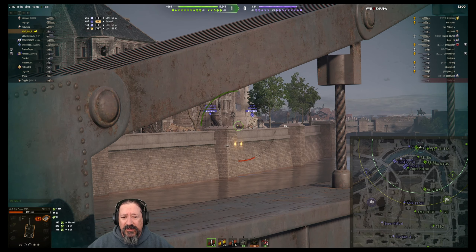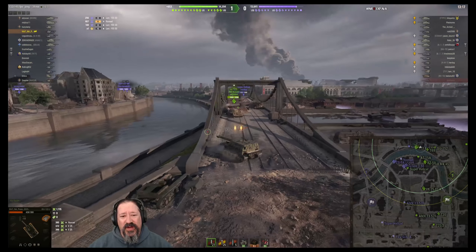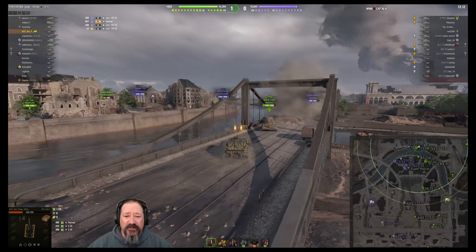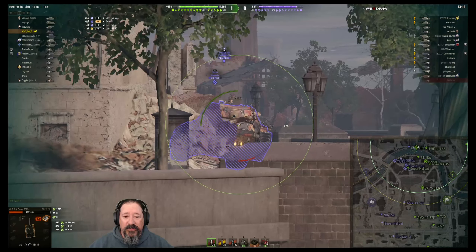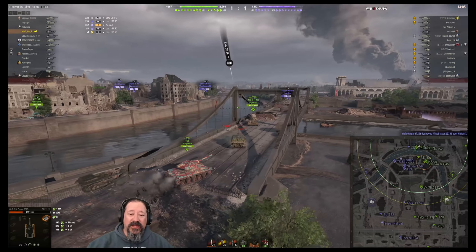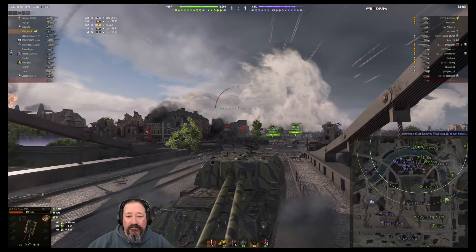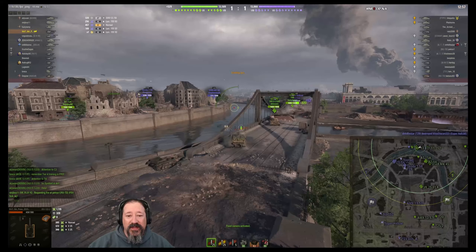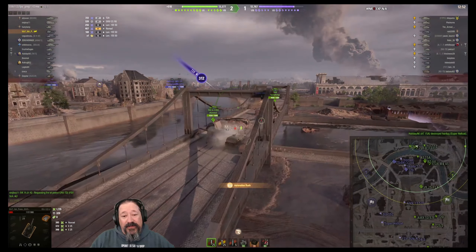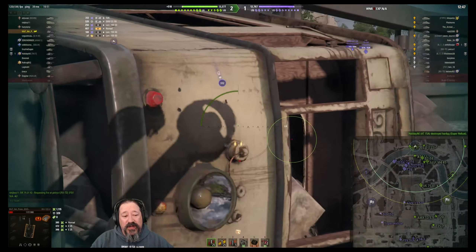We were able to put two shots into the E25 for 372 and 348 — hitting that cockroach. I'm testing to see if the double barrel mechanic works, so I'm going to try that out. The 7032 is in front of us, so we move up a bit to try and get a better angle for a double shot. We do get lucky with a bounce on our gun mantlet from the CC56.